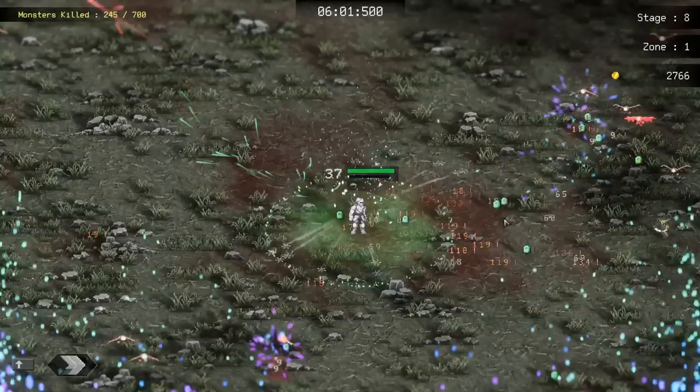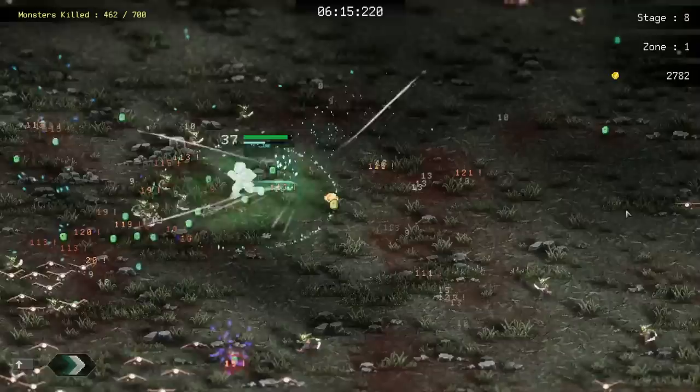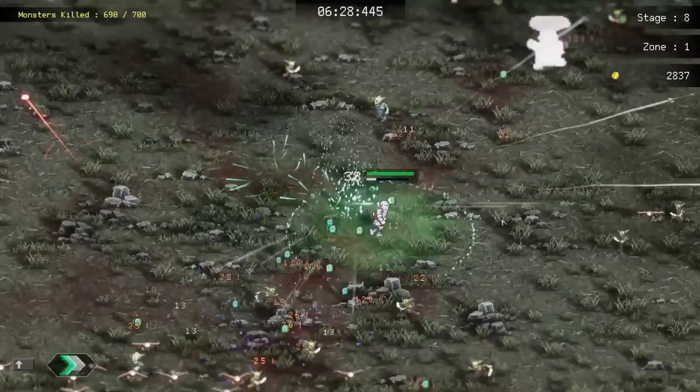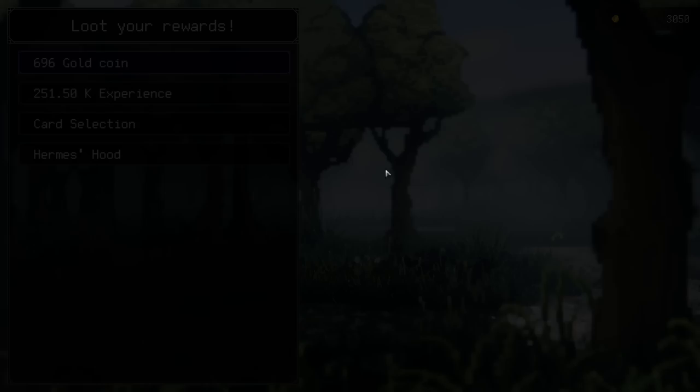Obviously destroy everything. I hope we're gonna get the attack speed relic - the one that says movement speed increases your attack speed further. That's in my opinion the most powerful relic in the game but I haven't been finding it lately. There's also the double damage relic. Five soul cards give you damage, food gives you damage, the cross gives you damage, and the thing that gives you attack speed based on movement speed. From these choices I'm gonna take area so the ring becomes big.